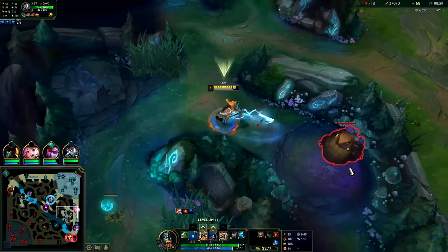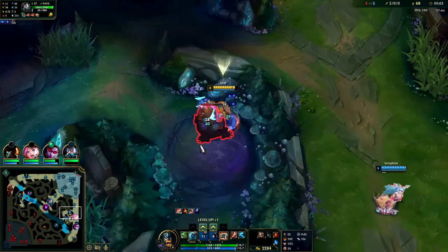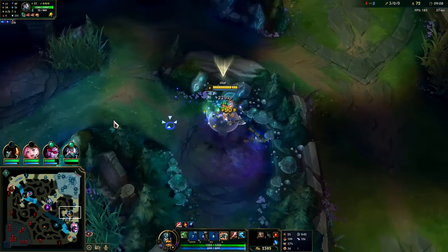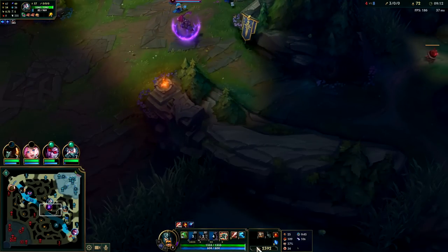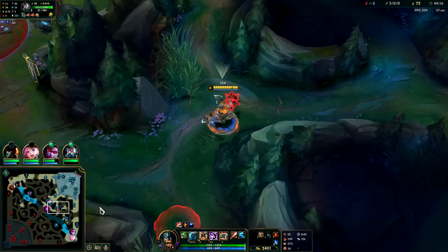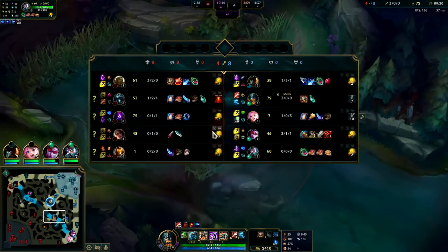That is the duality of Olaf — the best or the worst, depending entirely on whether you can stay on top of the enemies or not. Our Ghost is up — I think we should burn Ghost and R, get them on cooldown, then back for the Goredrinker. That being said, I think we should be able to get a kill as well from that combo. This guy doesn't have boots or any HP items.